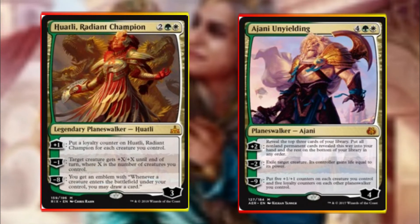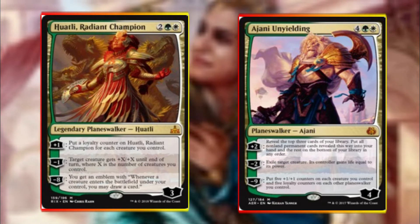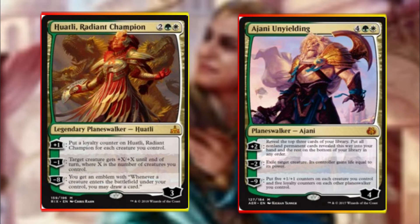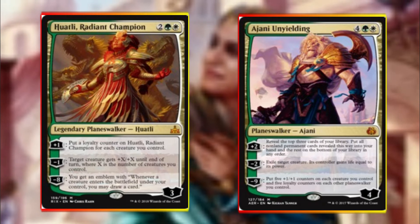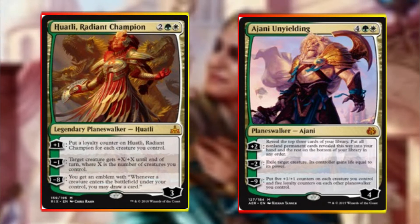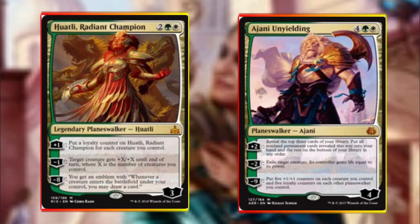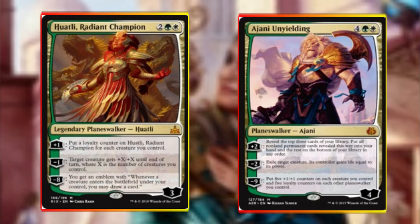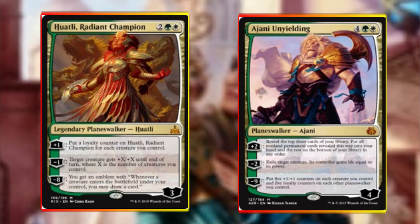Speaking of planeswalkers, we are running Huatli Radiant Champion and Ajani Unyielding. Huatli can gain a ton of loyalty counters depending on how many creatures we have. She also has a great pump ability as a minus effect, allowing us to get through some nice damage. However her ultimate is where the key bit is — every time a creature enters the battlefield we can draw a card, giving us added value off generating all these tokens. Ajani allows us to refill our hand or exile an opponent's big threat, and if we manage to get his ultimate off we can also get very big tokens. If we have Huatli on the field we get to give her some more loyalty too.